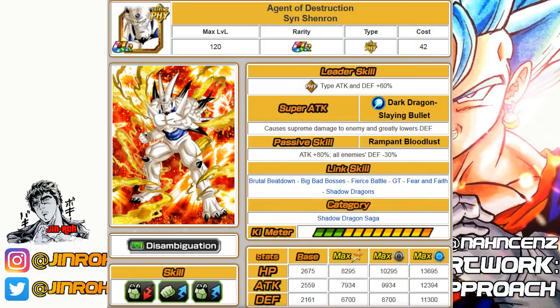Number twenty-one is the Physical Syn Shenron. He's a pretty good option for Extreme Physical Super Battle Road. His SA greatly lowers defense, and his passive reduces enemies' defense by 30%. He has some decent links but only one category: Shadow Dragon Saga.